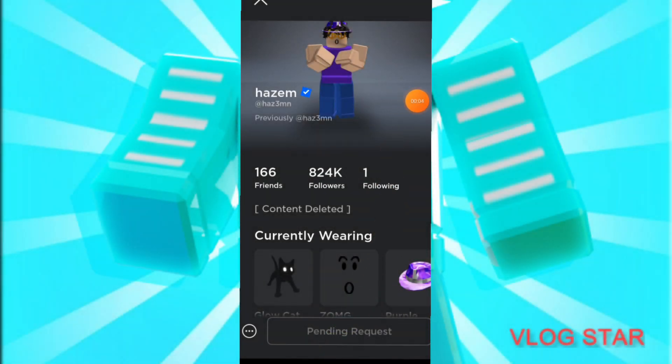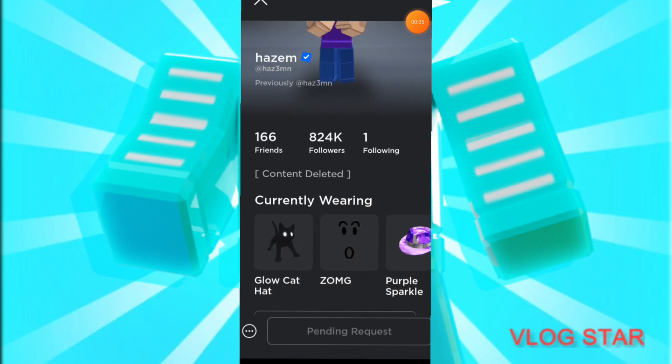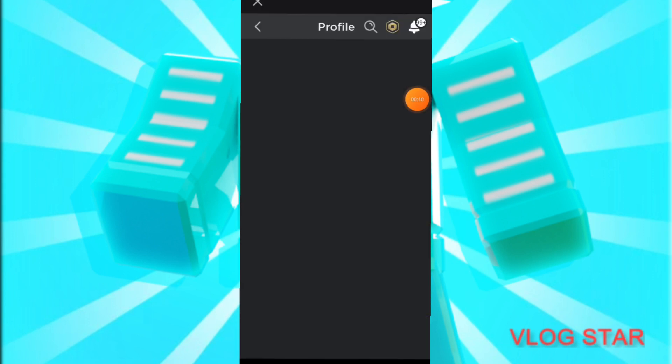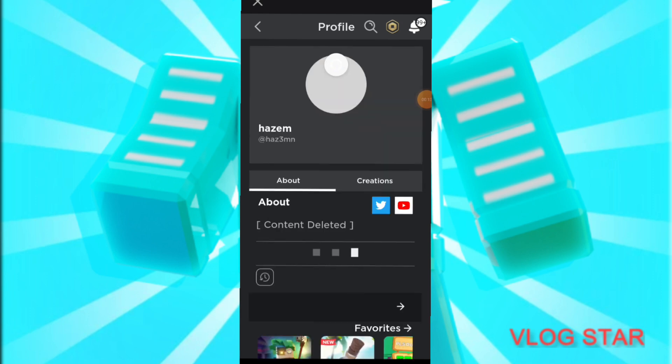The first step of joining Hazem's server is searching up his profile, and then you view his profile. This is a super easy method and it's so easy to join Hazem.